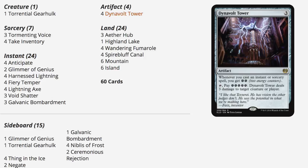You have fiery temper, lightning axe, avid shatter — all uncommons and commons — galvanic bombardment, which is also a common, harness lightning, glimmer of genius, and anticipate. These are cards that are insanely cheap right now. In the sideboard, you do have one more Gear Hulk, but you don't really need that. You have four Nimbus of Frost, not an extremely high-money card, and Thing in the Ice, which has gone down in price. Overall, I think you can make a version of this deck for less than ten dollars.